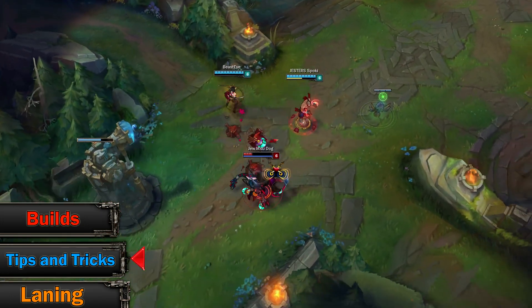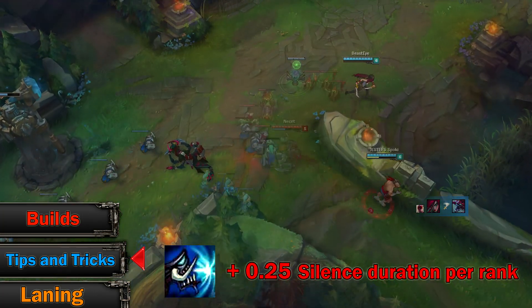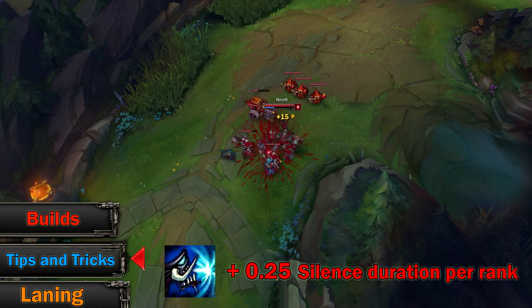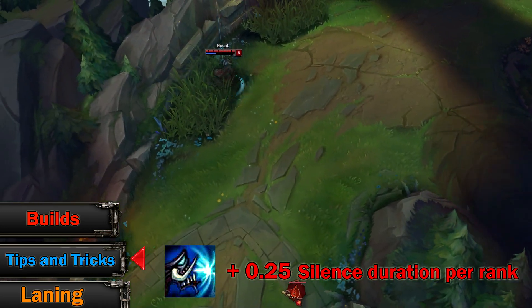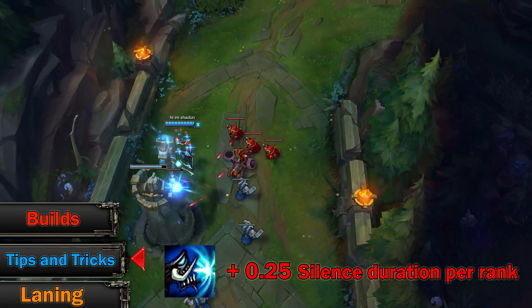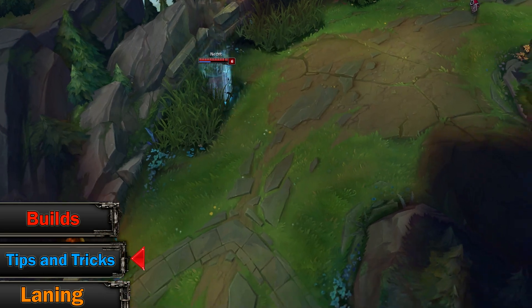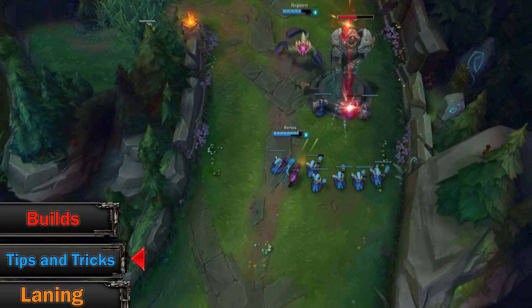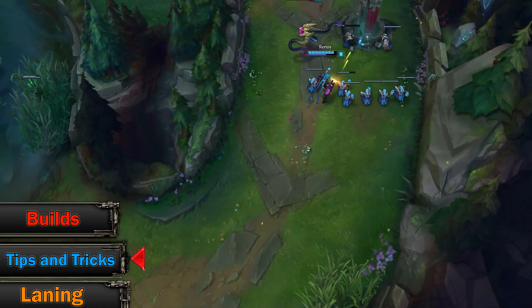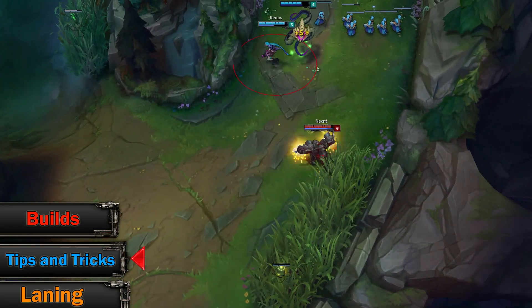Speaking of leveling up skills — by default you should be maxing your W first. It does almost the same damage as Q, but with each rank the silence gets longer duration, starting at 1.5 seconds and ending up at 2.5 seconds of silence. Whenever you are engaging you have two options: you either Q first and then silence them before they recover, or you do it the other way around. Silence is your way to prevent them from flashing away, and this often gives you time to get close for a bite.